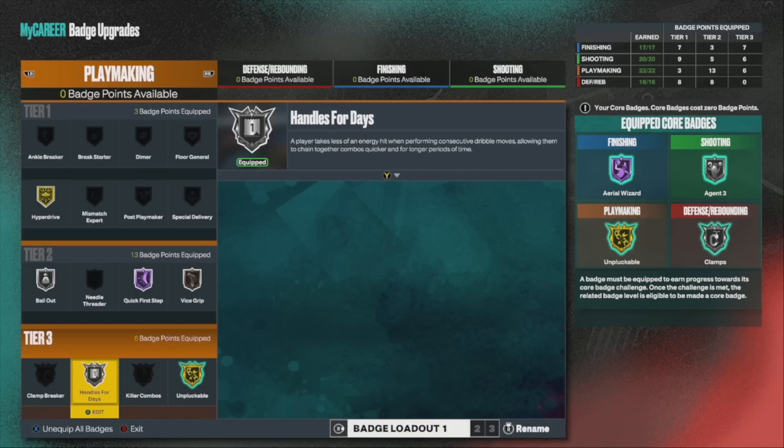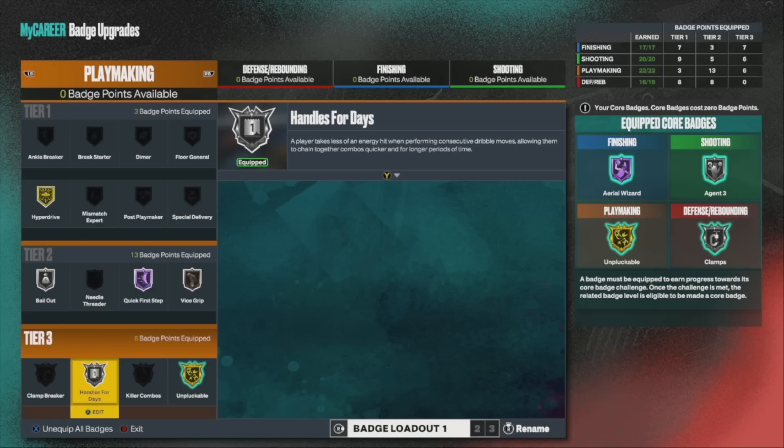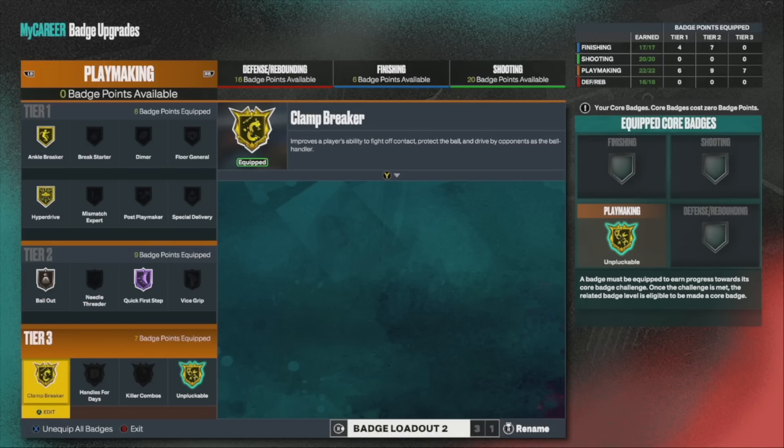Last but not least: Handle for Days. Definitely a really solid badge, but remember this is my rec lineup. In the rec, I expect possessions to go for longer periods, so I put this on there because it's definitely going to help — not necessarily save the adrenaline bar, but that main bar, it's going to kind of slow it down from burning out. Hopefully you got enough room to add this badge, but if you check out my park lineup, it doesn't have it at all — so it's not necessarily a must-have, but it's a badge that will help you if you have the badge points.